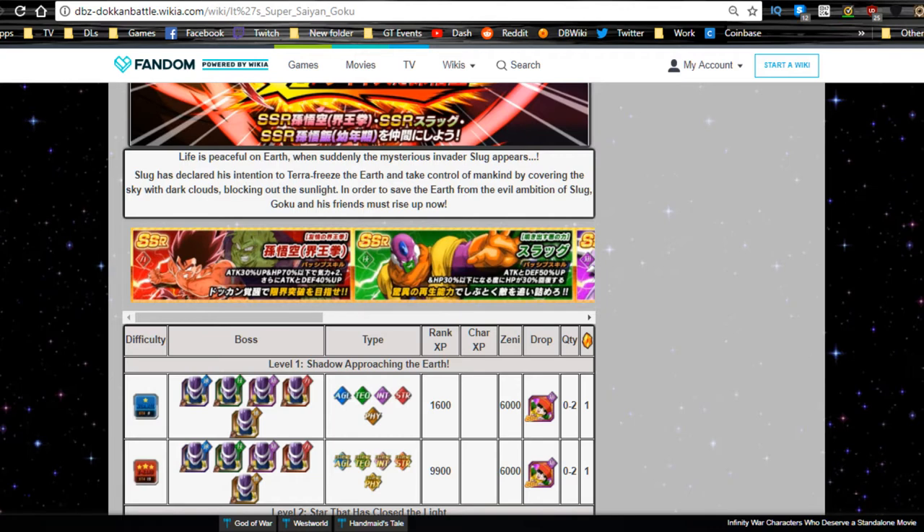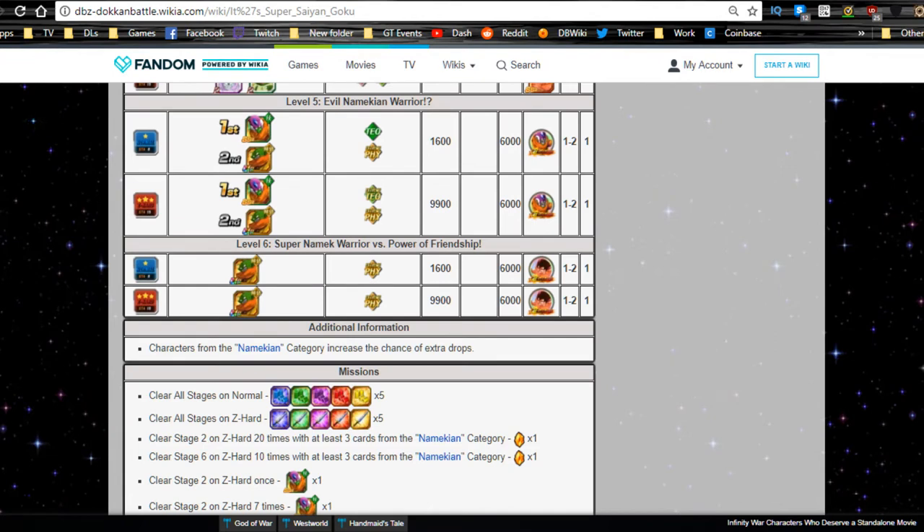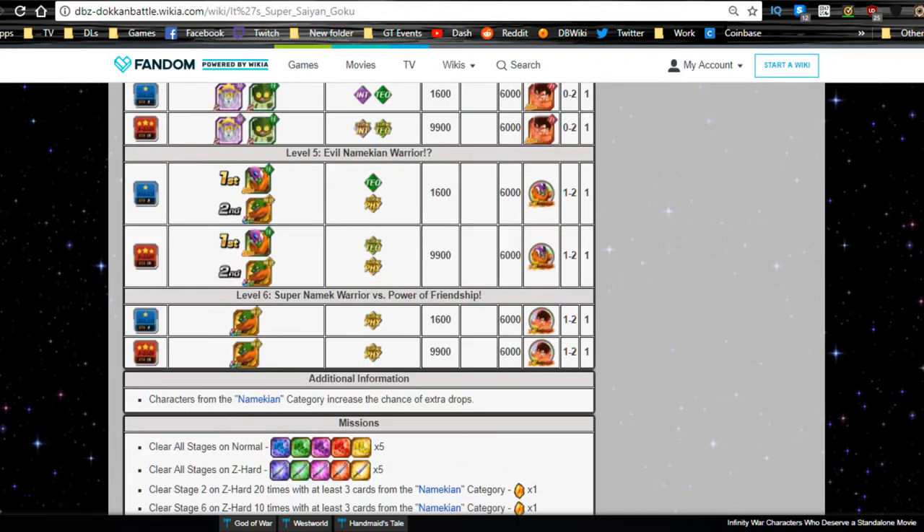The event story: a mysterious invader named Slug appears, declaring his intention to terra-freeze the Earth by covering the sky with dark clouds and blocking out the sunlight. Goku and friends must rise up to save the Earth. A lot of you have been waiting for Lord Slug — I'm not a big fan myself, but the Team Four Star take on him was great.